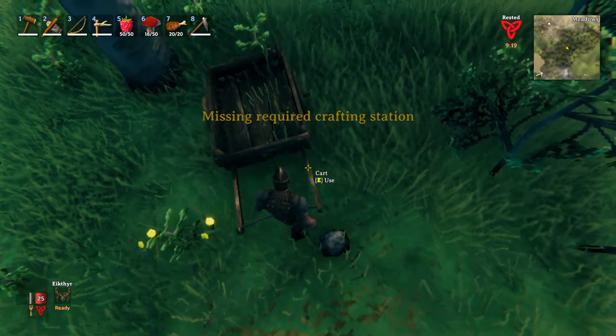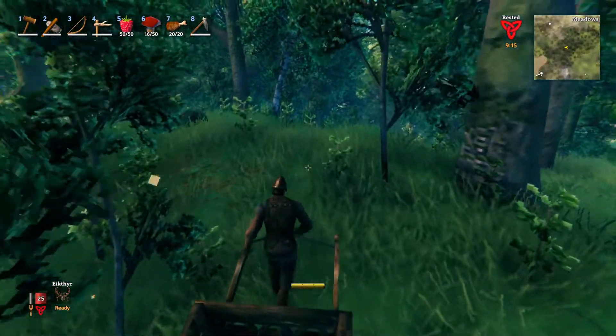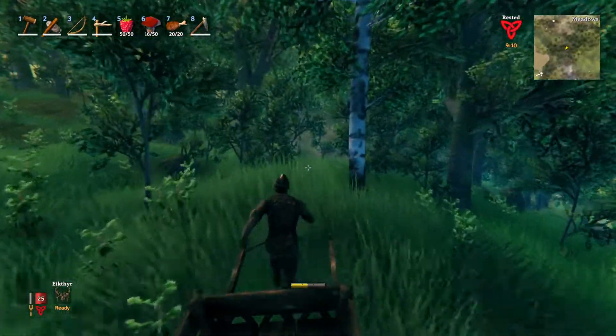We need to repair the cart, but we can't do it without a crafting station. That's fine — even if it gets destroyed, we'll get all the resources back, because it's not the end of the world.